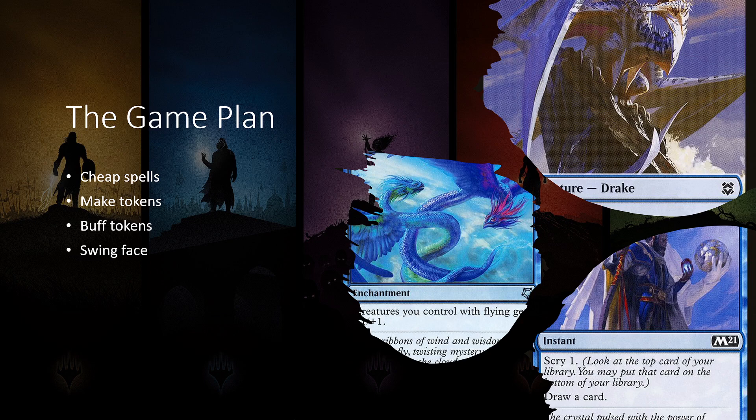The next critical step is buffing your tokens. As you can see through cards like Favorable Winds, Gravitational Shift, and Candlekeep Inspiration — anything that gives board-wide buffs to your tokens will make swinging face a little bit easier. It's something not often found in blue, but it does have some options, so those are definitely a necessity in this deck. Then it's as simple as swing face: take your opponents' life total to zero and have a good time doing it.